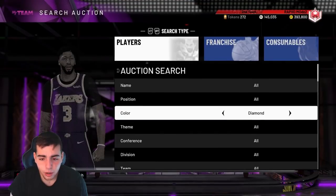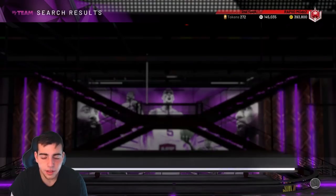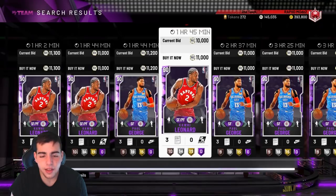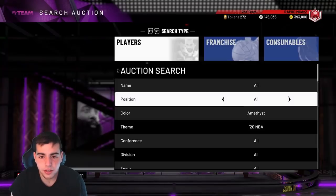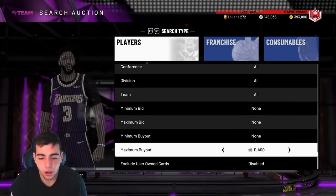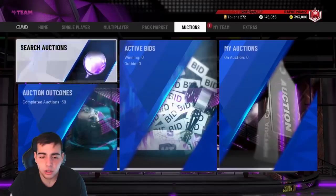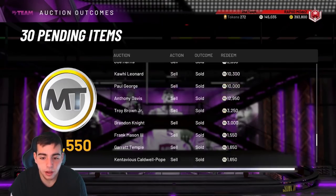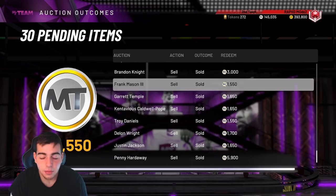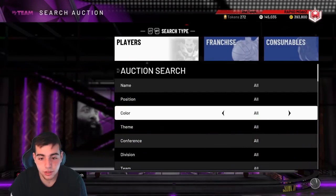So we're going to go over the market more. I want to see if we can get some snipes on Amethyst 20s. I'm going to check out the silver filter. The fact that Kawhi and Paul George are this expensive — I would definitely go ahead and sell all your Amethyst 20s if you did pick them up. I sold most of mine. We're going to save all these auctions for another video. We're going to have a lot of MT racked up — we have so much more stuff to sell too.